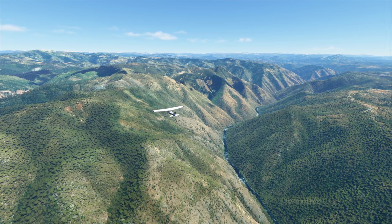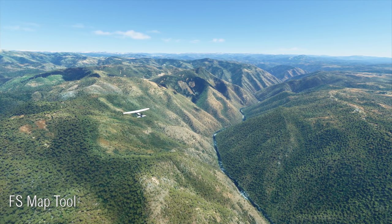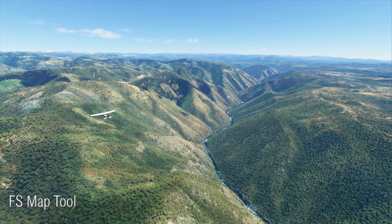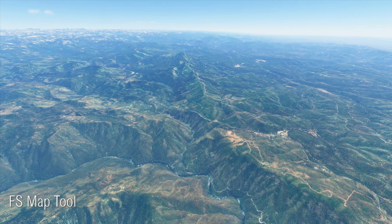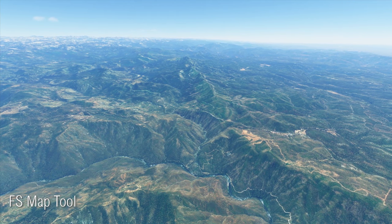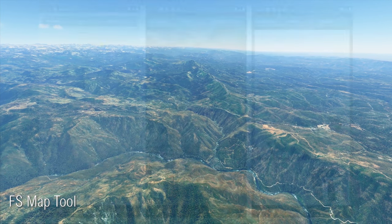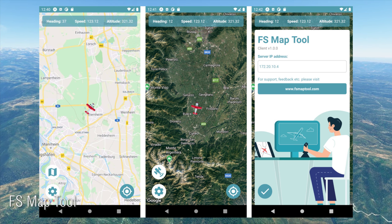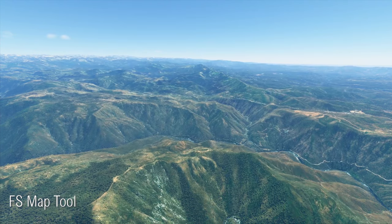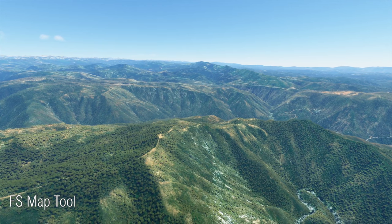Currently, multi-monitor support is not available for Microsoft Flight Simulator, although Asobo Studio have said it is on the list of things that will be making an appearance at some point. For now, the sim is lacking in the advantages that an additional screen would bring. Fortunately, a new app is available from the Apple App Store and will soon also be available on Google Play, allowing simmers to view a map on their mobile device updated in real-time with their plane's current location. Placing a live GPS-style map is something that would be perfect for a second monitor, so this app makes great use of that idea. Check out the link in the video description for more details.